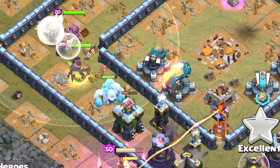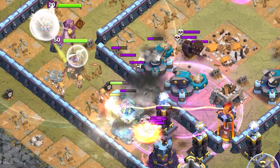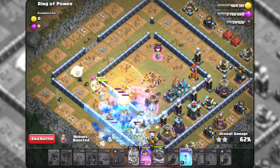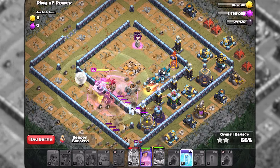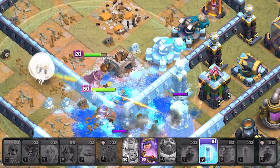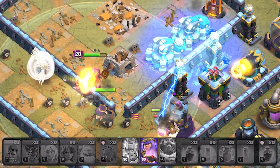When the valkyries are about to reach the defenses, use a rage spell to kill all the skeletons and take down the scatter shots. Make sure to use the grand warden's ability to keep as many valkyries alive as possible. As soon as the last 2 scatter shots start targeting the queen, drop a freeze spell on them.